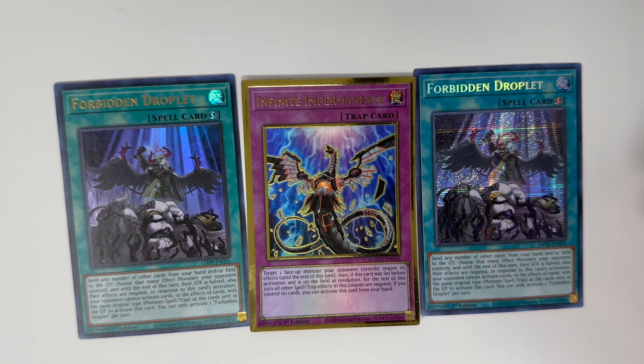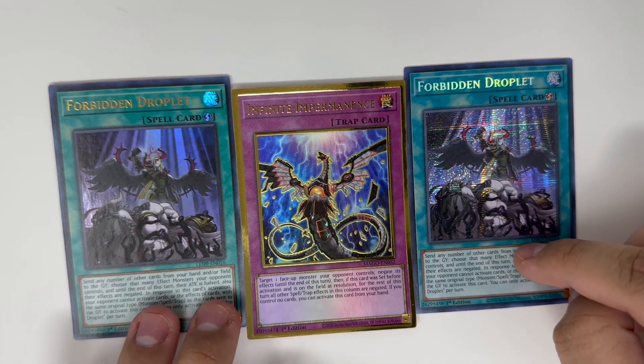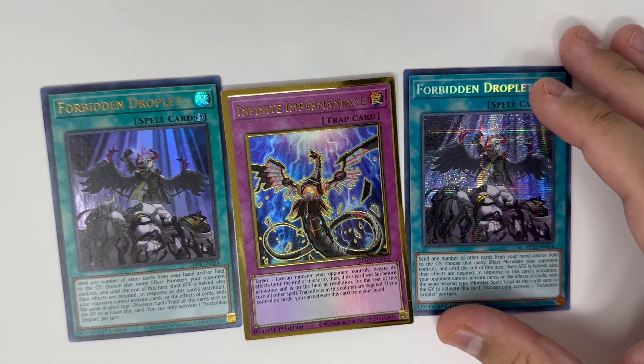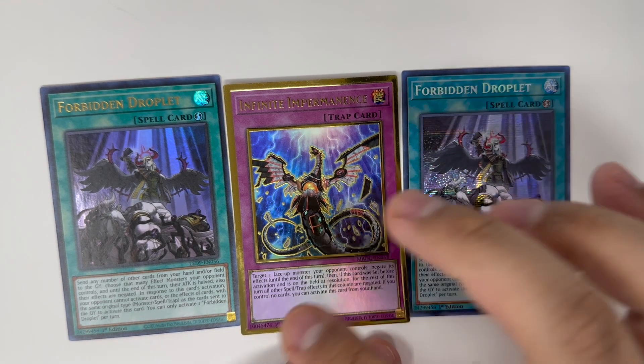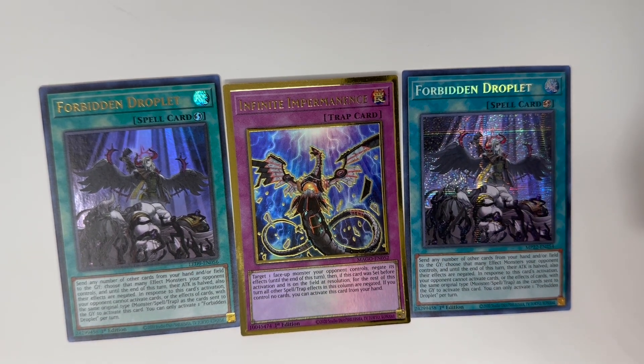The next three cards round out a 40-card deck: two Forbidden Droplets and Infinite Impermanence. Forbidden Droplet is pretty good because you can discard HEROes as the cost and negate your opponent's monsters. Infinite Impermanence is the same thing — you just negate the monster — but this one can be activated from the hand while Droplets can't. These are still good going first or second. Going second you're going to activate these first; if you're going first you just set these. I prefer mixing them, and I think Forbidden Droplet is better going blindly into the set.